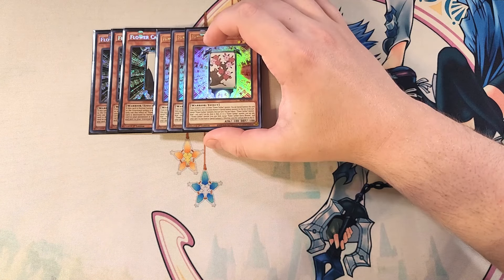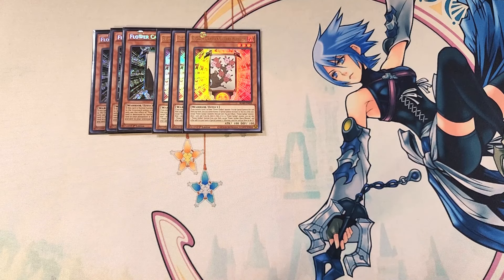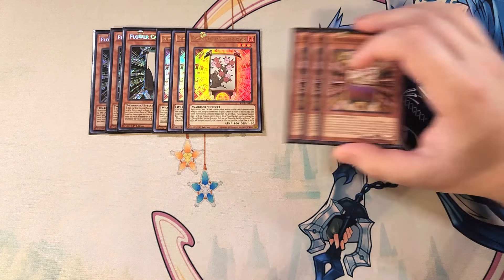We play three copies of Flower Cardian Cherry Blossom. Cherry Blossom is really good as a three-of because if you control a level two or lower Flower Cardian monster, you can special summon this card from your hand. You cannot normal or special summon monsters for the rest of the turn except Flower Cardian monsters, which is totally fine. Once per turn, you can tribute a Flower Cardian monster to draw a card, and if it's a Flower Cardian monster, you can take one from your deck and add it to your hand or special summon it — otherwise send the drawn card to the graveyard.